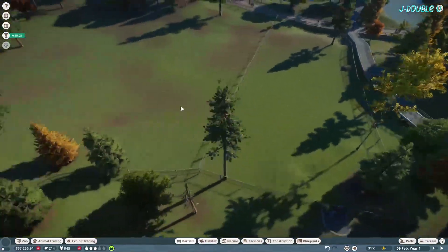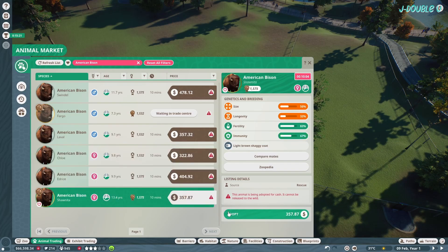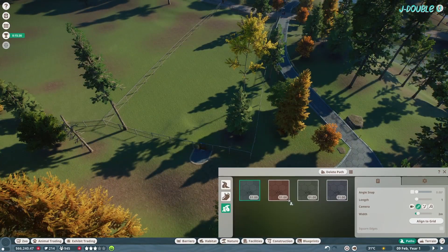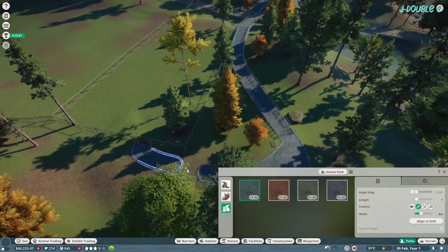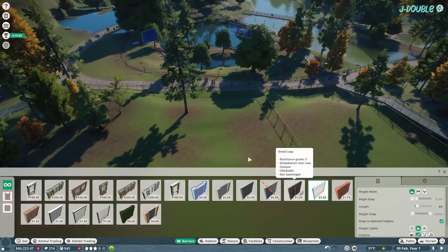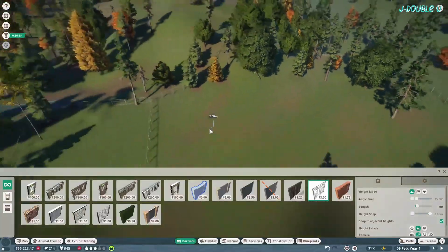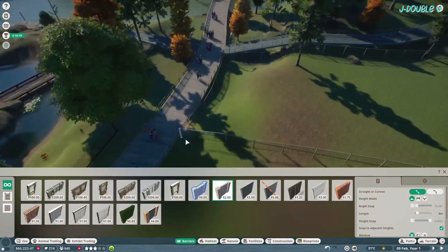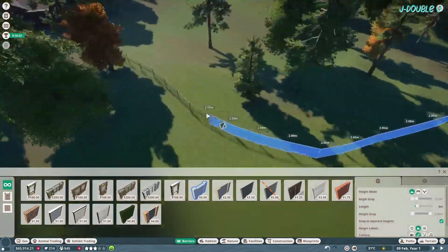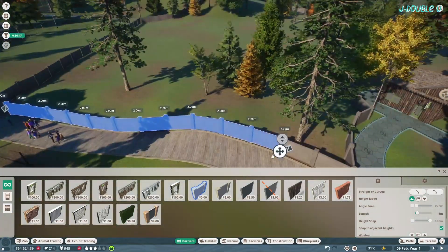Place your staff access around the back. You're going to want American Bison as a new animal. Then in here, change the fence — I think I changed it to concrete — and then change the front wall to one-way glass.